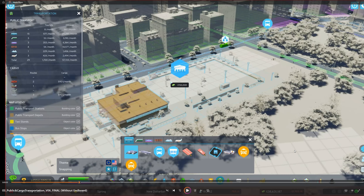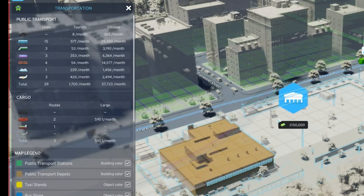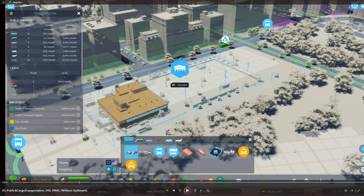To the left I believe is a cargo train station. You can see how many tons a month we are bringing in and how many routes there are. And you can see how many tourists a month are using all public transportation on the left-hand side. The cargo part is even more interesting — how many tons of cargo we're bringing in to the city.